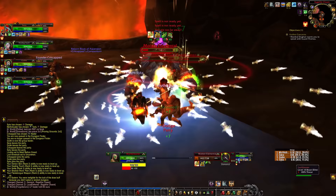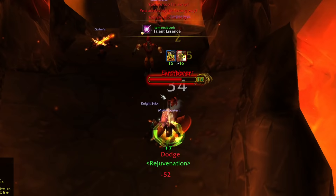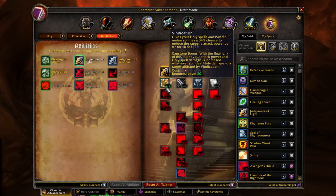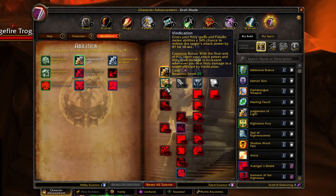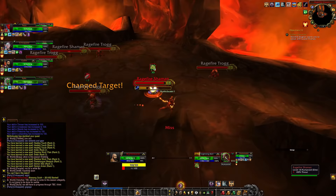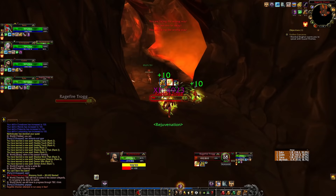Nice, it immediately pulled all the aggro — I'll take that. Every time we gain a level we reset the judgment cooldown as well, very important to keep in mind. I've got more talent points and I'm gonna start going into Vindication. It's also a pretty cool tank talent — it reduces the attack power of anything I'm hitting with my judgment or holy spells, and it also just gives me more spell damage and attack power, which translates into more threat.